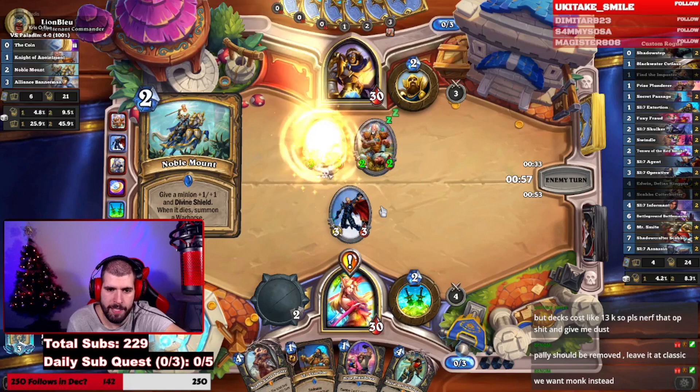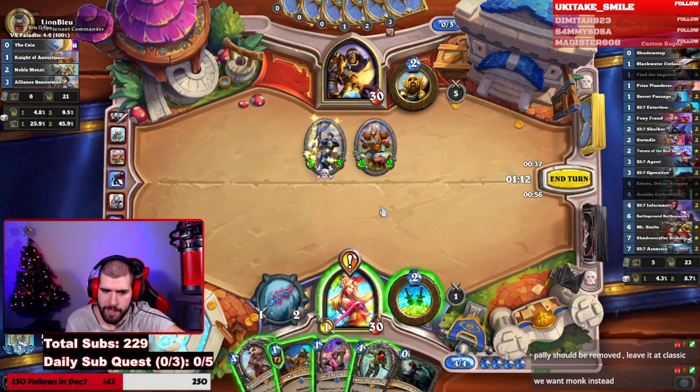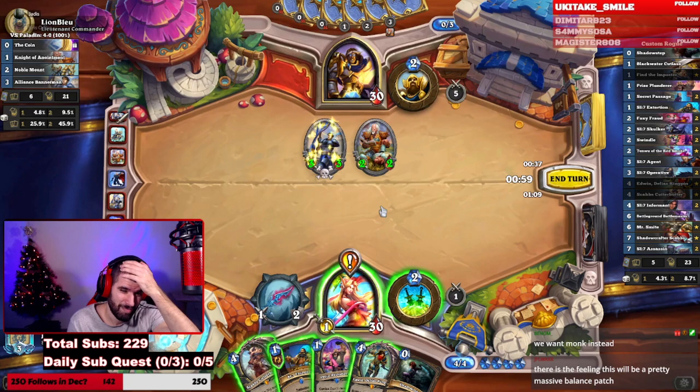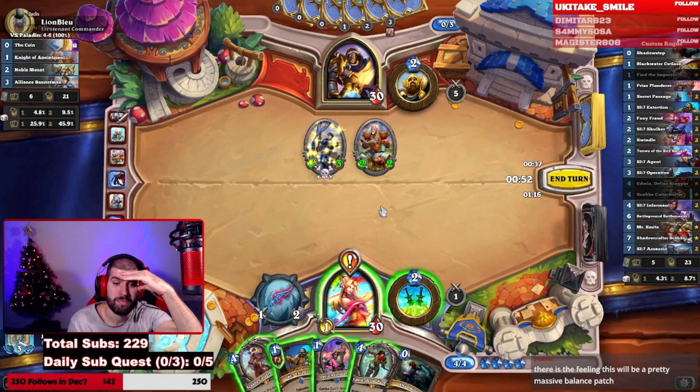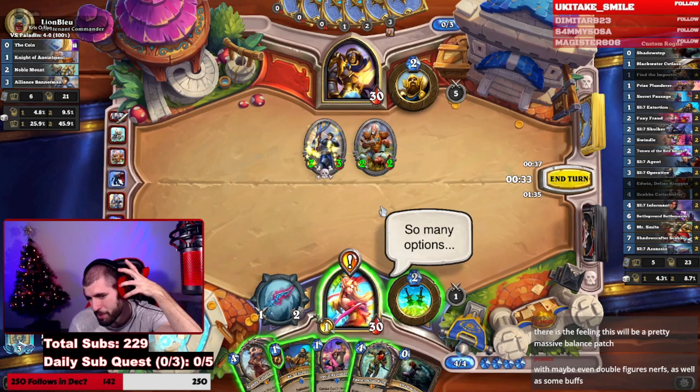We could Extortion the 3/3, play Prize Plunderer and Shadow Step — it does feel bad. Play four-mana Edwin, it's card draw at the end of the day.